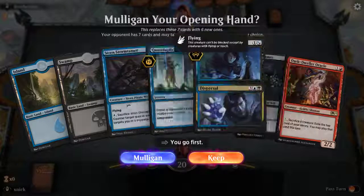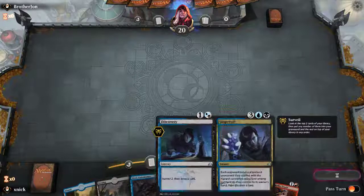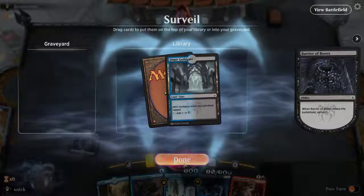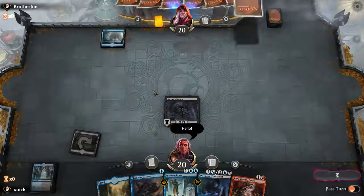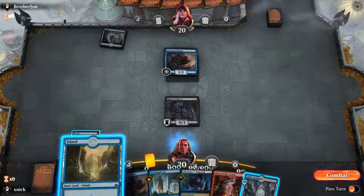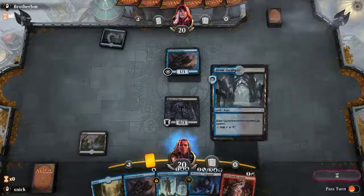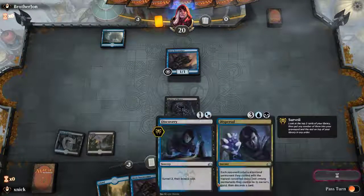We have the Dark Dweller Oracle but we can't play it just yet. We also have Discovery/Dispersal, which we can play turn one. Barrier of Bones — let's try to find some land. We keep the land on top. There's a Storm Tamer too. If I play this I can quasi-duplicate my Barrier of Bones, but that means I cannot play the Storm Tamer just now.